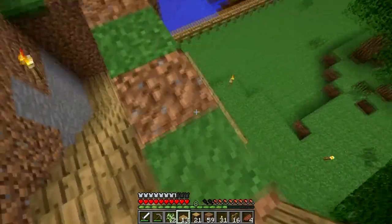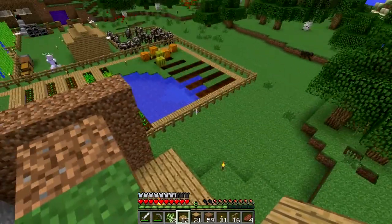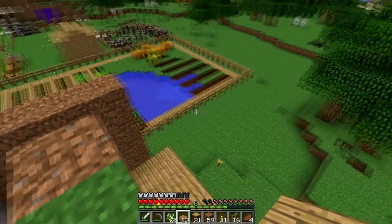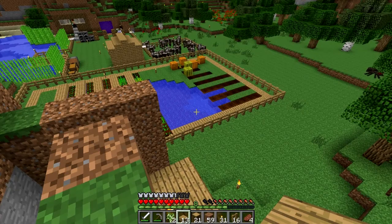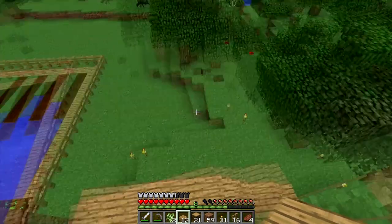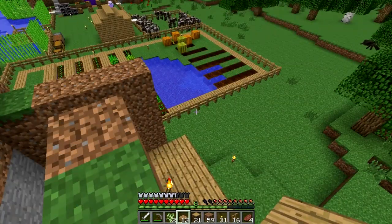We've got a nice little pathway down and we'll connect that as well going into the farm here. So we'll replace one of those fences with a gate, which makes more sense. Then we'll just make a nice little wooden street way going there.